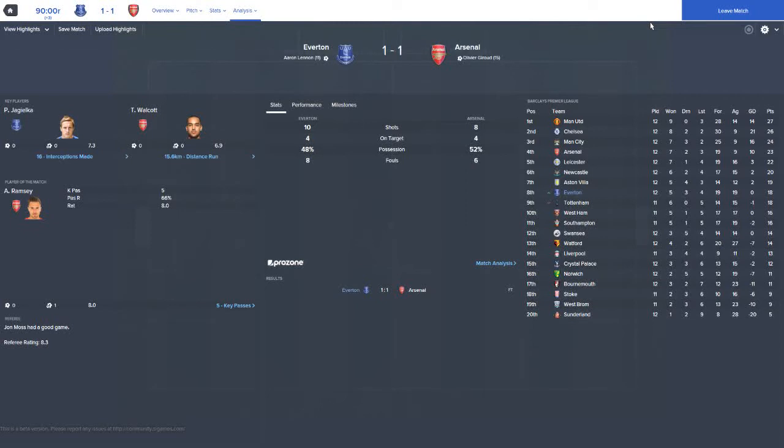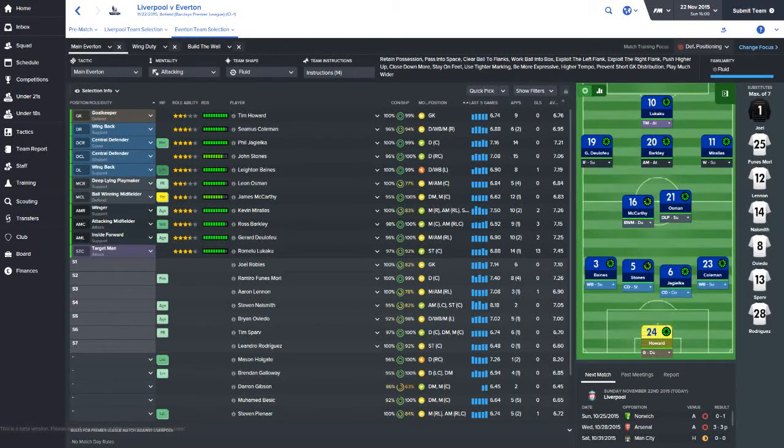Next up — Everton versus Liverpool, the Merseyside Derby at Anfield. Liverpool are coming out in a 4-2-3-1 formation and we'll match that. Tim Howard in net; Coleman back off injury with Jagielka, Stones, and Baines in defense; McCarthy and Lee Osmond in the center of the park; De Lafeo, Barkley, and Morales as the three attacking mids; and Romelu Lukaku up top. These are the matches everyone says you're supposed to win, so let's kick off and see what happens.